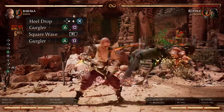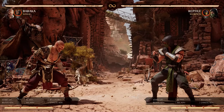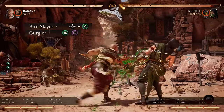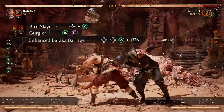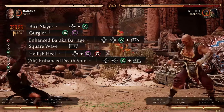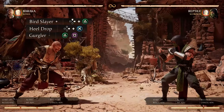Then finish it off with Baraka Barrage again. Baraka's jumping combos are also pretty easy to perform. We just do a jump 1 quick palm or a jump 2 bird slayer, then gurgler, then Baraka Barrage — and we'll make sure to enhance this one. Then square wave along with jump 1-4 hellish heal, and then we finish it off with the down 4 death spin. You can also do a double overhead one and then just finish the combo how you normally would.